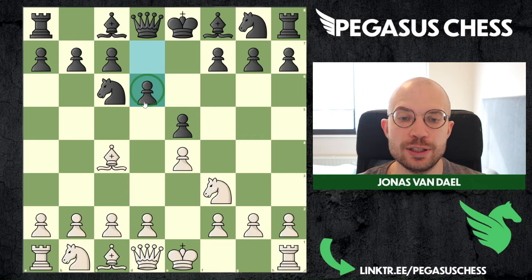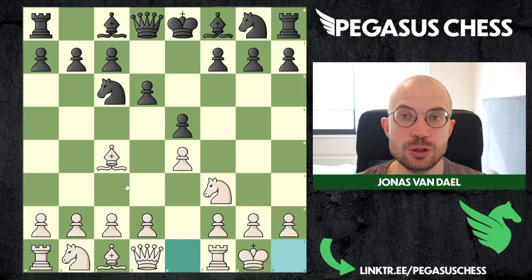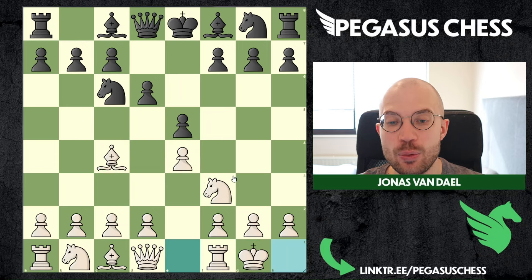In this position there are many legal moves for white, but I would go with castles first. This is just a principle move — we develop two pieces, put a pawn in the center, and castle. Sticking to the basic opening principles, and we are also in a way setting up a trap here.